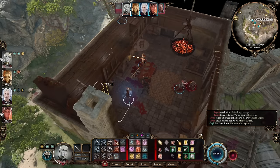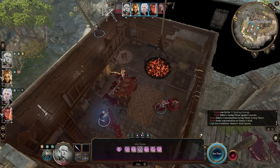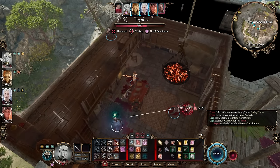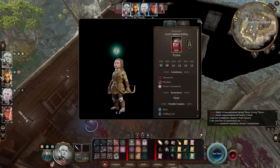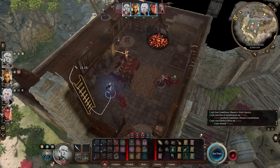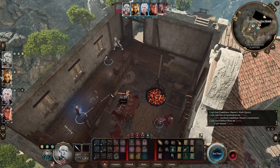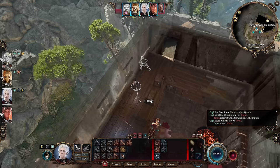Karlach's turn is over, so let's cast Hunter's Mark to make sure we're doing more damage. I should have done this first for the Constitution save. Then we can Eldritch Blast here — 55% because this enemy has 15 AC. I'm going to have my character jump back up onto the high ground after attacking. I should actually have done that before attacking — we'd have had a 65% chance to hit with the +2 from high ground. That was definitely an error. Then we end everyone's turn.